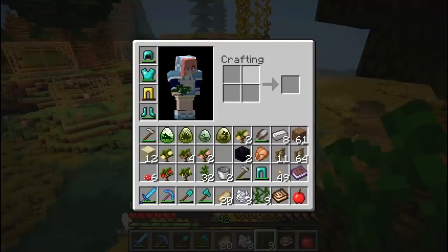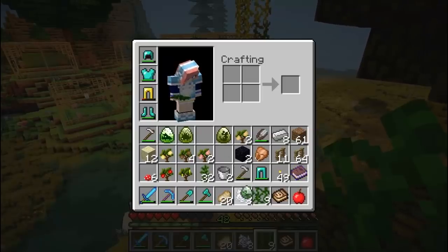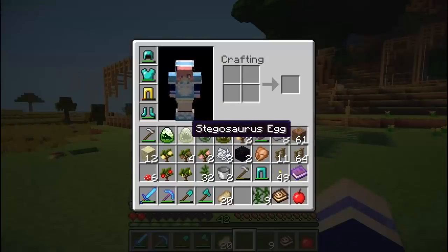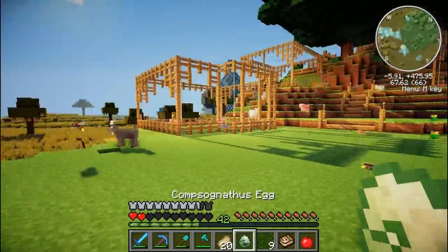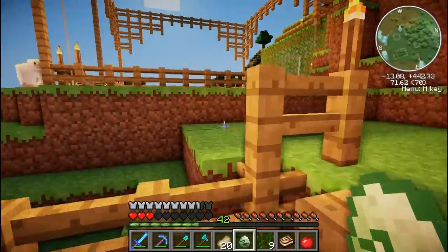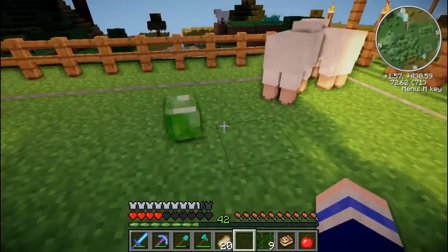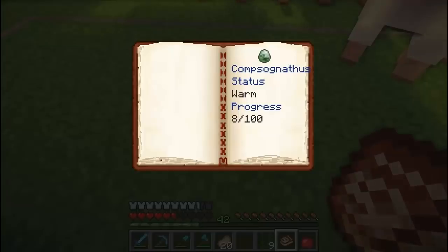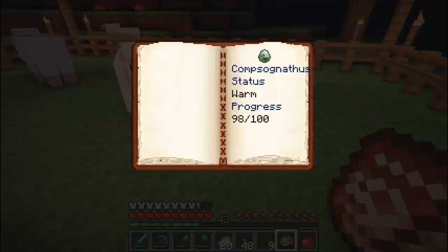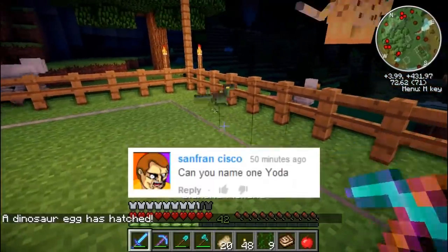Now let's move on to hatching some more of my dinosaurs. I think I'm gonna try the Compsognathus next - I'm definitely not pronouncing that right. This egg is tiny compared to the other egg, so I'm gonna guess that this is the smallest dinosaur. So I'm gonna give it the smallest pen. We can check the progress with the Dinopedia - and as you can see, he's about to hatch very soon. Ladies and gentlemen, please welcome to the world Yoda!